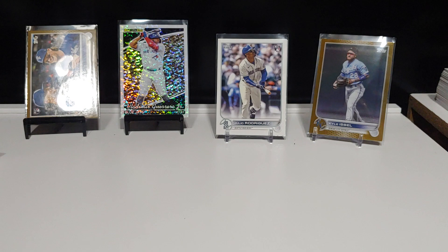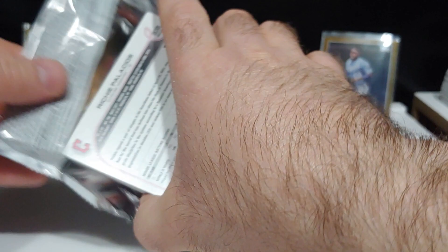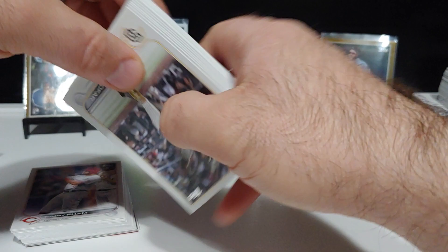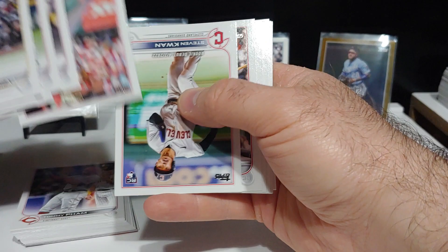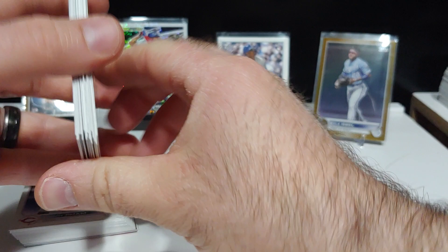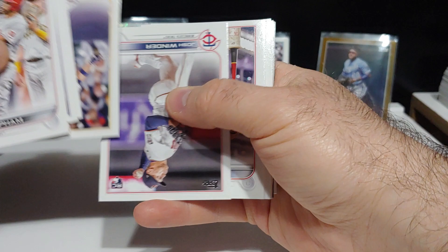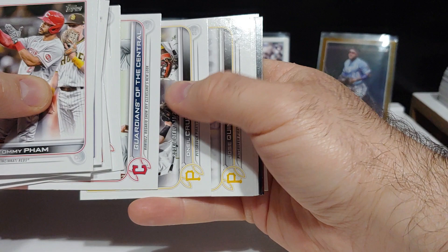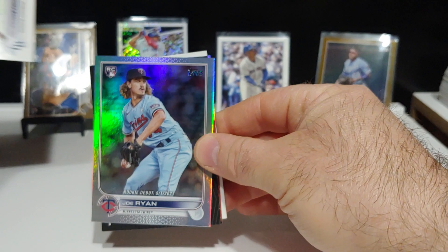We're doing one more pack. Let's see what we got in here. There's Wander rookie debut. Luke Williams. Corey Seager. There's a George Kirby rookie card. Stephen Kwan rookie debut. In front of the pack — Shohei, Ramos, Ethan Roberts, O'Neal Cruz rookie debut. Rainbow foil — Twins. Joe Ryan rookie debut rainbow foil. I'll take that — that is a nice one. We got a Jeremy Pena on the 87. Very nice.